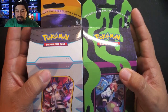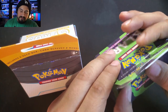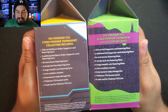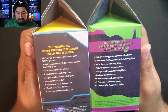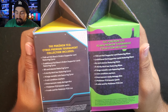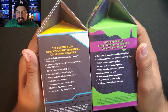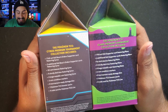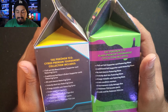Today we have the milk carton boxes of Cyrus and Clara. They're calling them milk carton boxes because they look like milk cartons. Each one comes with the full art — Cyrus takes up two lines — three additional foil Boss's Orders supporter cards featuring Cyrus, the full art of the respective box cover, 65 card sleeves, deck box, metallic coin, two condition markers, six tournament-ready dice, and seven booster packs per box.